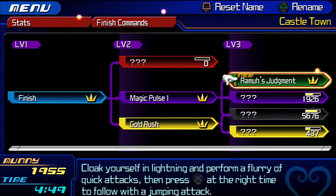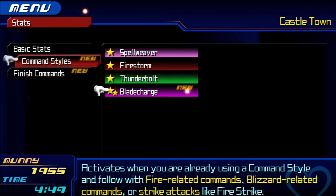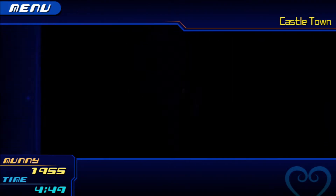Arum's Judgment: cloak yourself in lightning and perform a fury of quick attacks, then press X at the right time to follow with a jump attack. It's not bad - I did try it out, it's pretty cool. It does a very large jump slash attack, like Link when you do the up-air attack in Smash Bros.